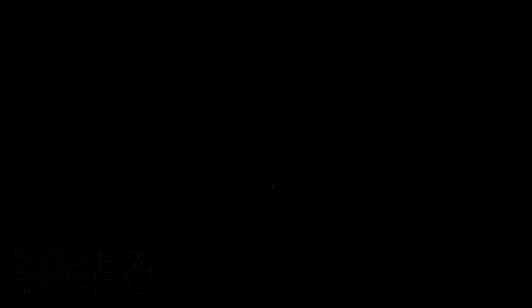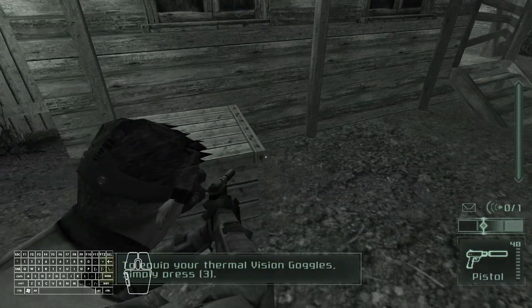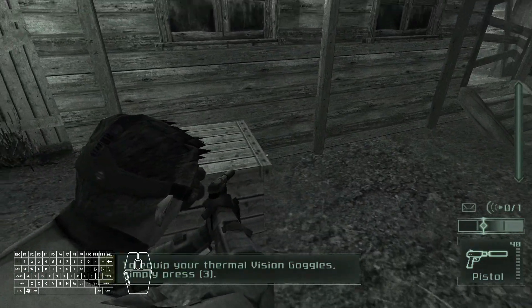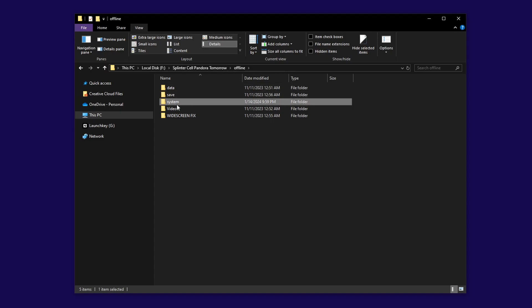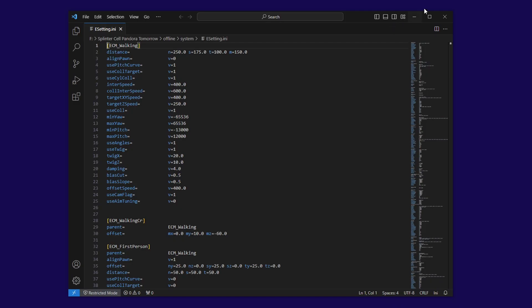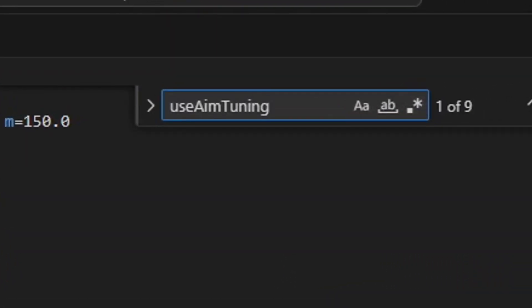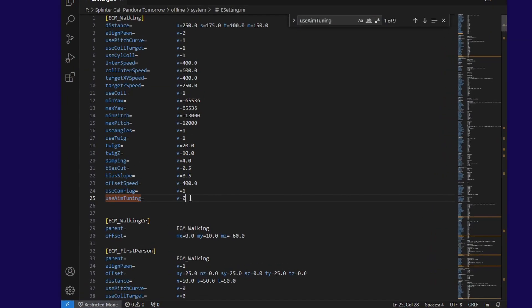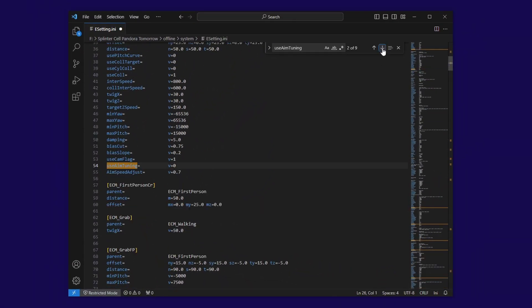You may want to disable the mouse acceleration option, which is present whenever you aim your weapon. It may hinder your ability to aim quickly and precisely. If you wish to disable this feature, go to your game's folder, click Offline, then go to your system folder and open a file called esetting.ini. Use Ctrl+F and type useAimTuning. There should be nine results. Make sure that you set all V equals one fields to V equals zero. Then save the changes and you're done.